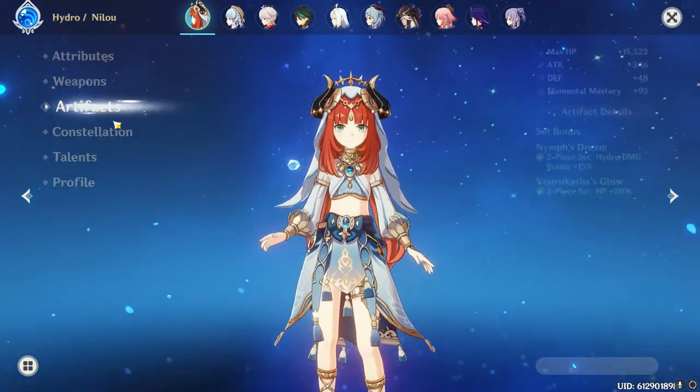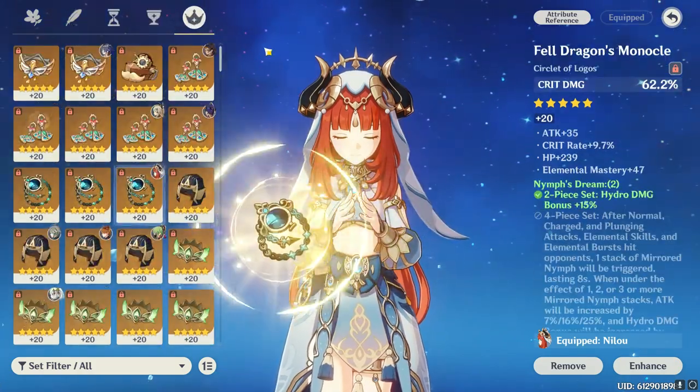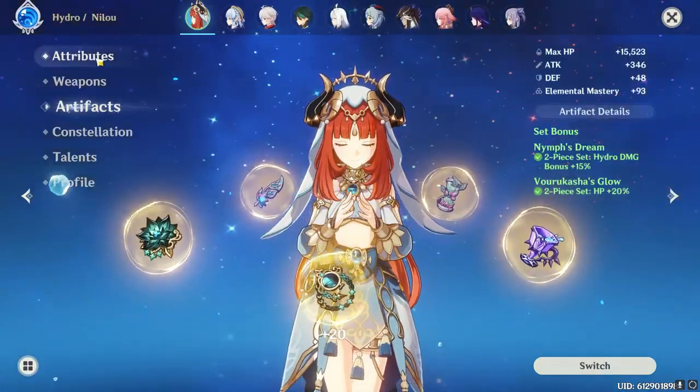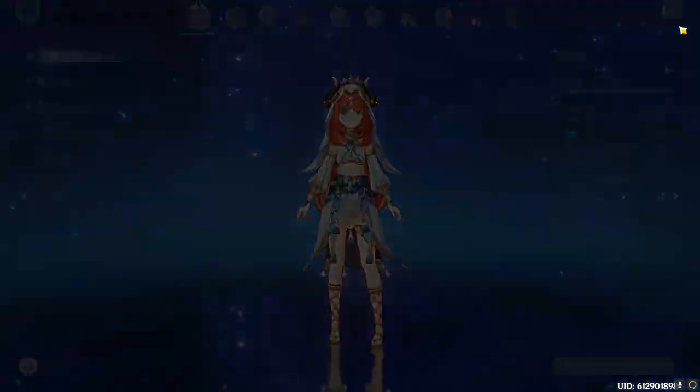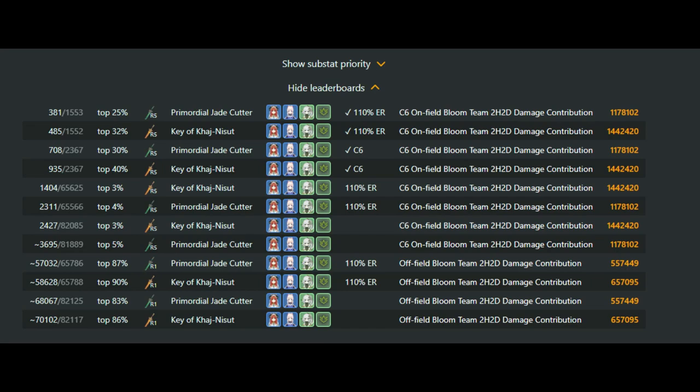Here are the pieces I'm running on her. Her build is 225 crit value and she ranks top 3% for Bloom, which is great, but I don't play her in Bloom at all. I'm not sure why Akasha doesn't have a Vape Nilu leaderboard, but I digress.